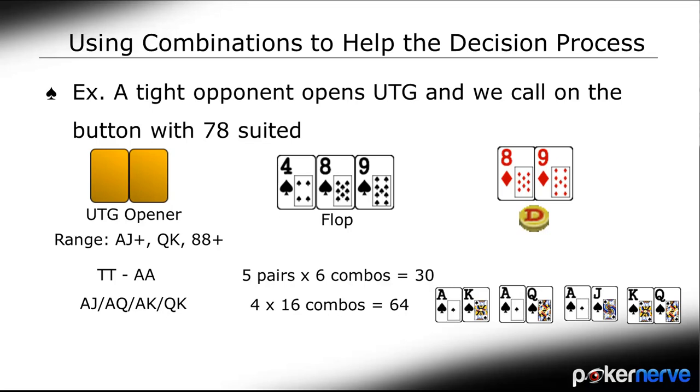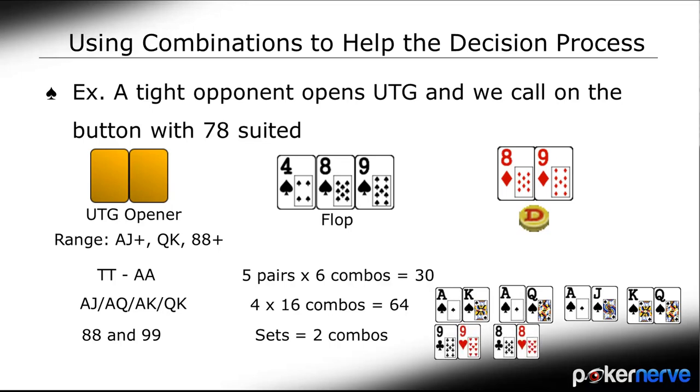Finally, the pocket 8s or 9s villain can have. Since we hold an 8 and there's one on the table, there's exactly just one combination he can have of 8s — and the same for 9s. So there are 2 combinations of sets and 4 combinations of flushes to be worried about. We have assigned villain 96 combinations of hands and only 6 beat us. Presuming villain always continuation bets on this board — which players generally do on monotone boards — that's only around a 6% chance we're behind.